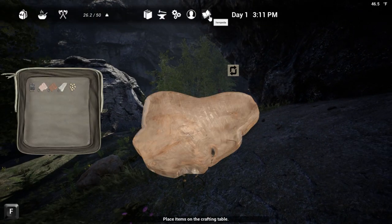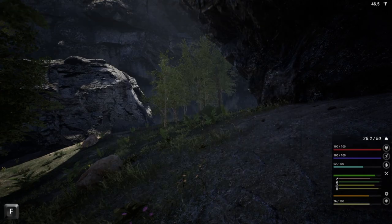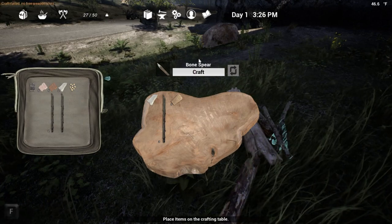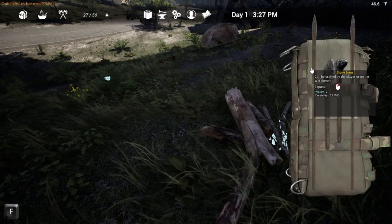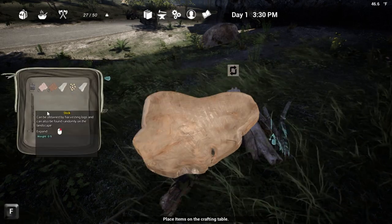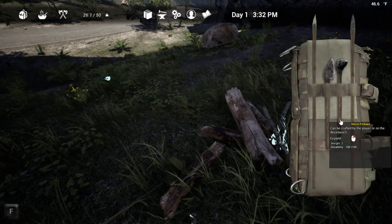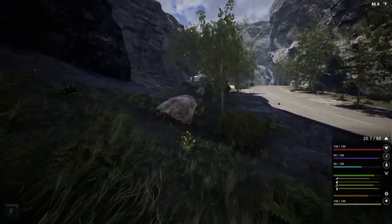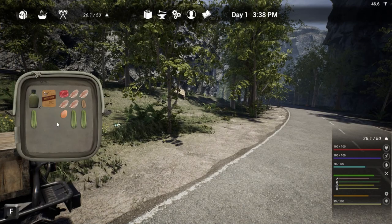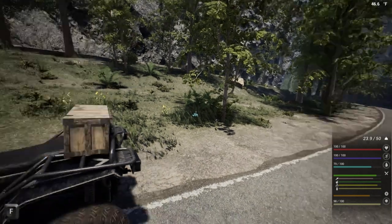We need one bone shard, three sticks, and five plant fibers — we have enough for multiple bone spears right now. Let's cut down some more trees. Look at that bone spear! We'll drop the stone spear since it's at 75 durability and go with one bone spear for now. We can make more if needed. Water is getting low, so let's eat this watermelon and a concombre — and we need some protein too.